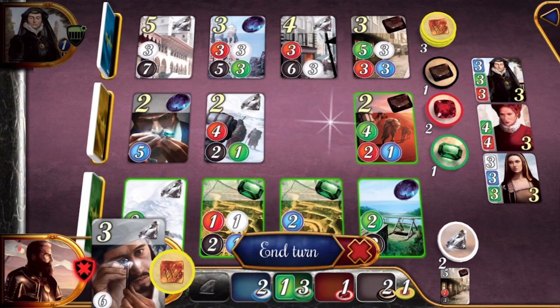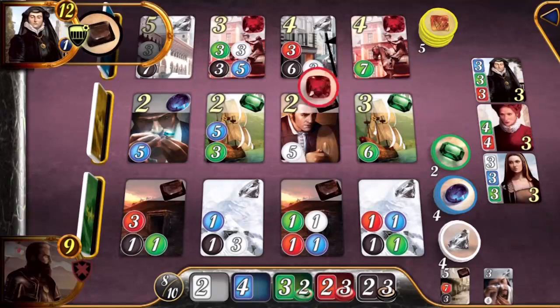You can only have 10 gems at one time, but in one turn you can only pick up three gems and they have to be three different colored gems. If you want to pick up two of the same color gems, you can only pick up two at a time, but only if there are more than three gems placed on the side of the board.